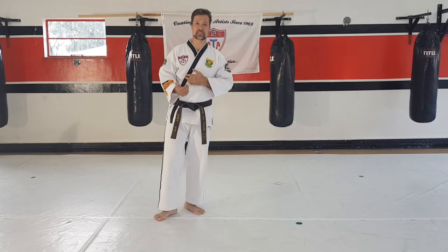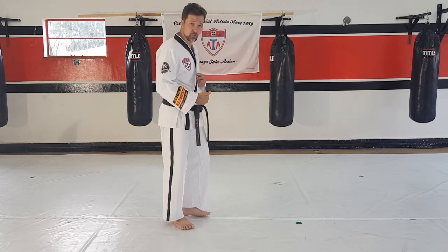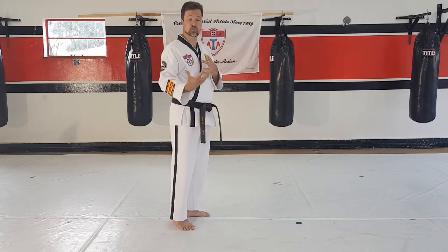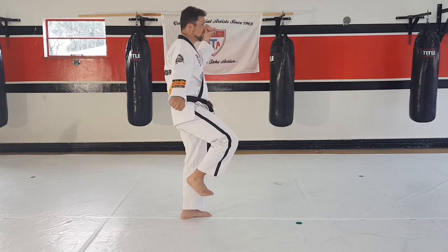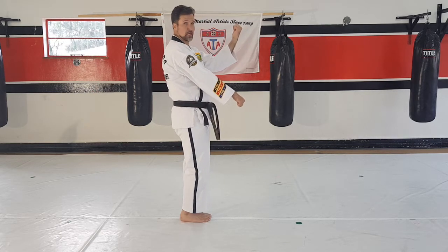Hope you guys are ready for the next part. Last time we finished the side kick, so after the side kick you had to land with your feet together. When you land with your feet together, you have to do a side high or a front high low block, but fast. Now the leg that went up for the side kick — that hand is gonna come down, put your legs down and switch.